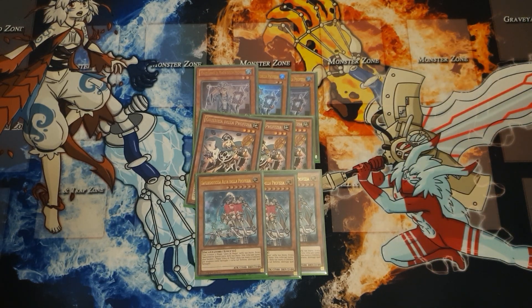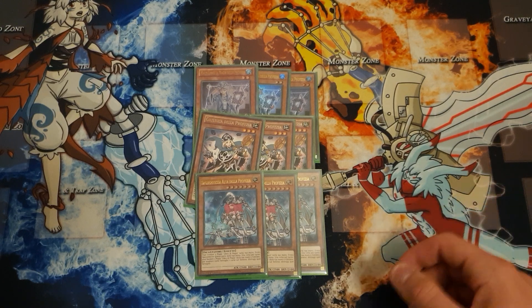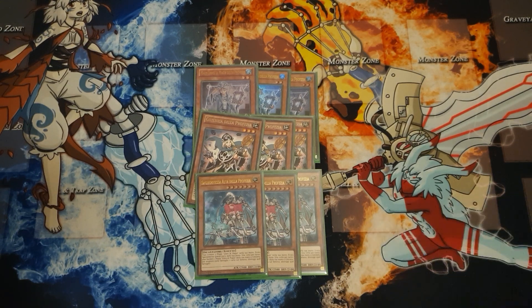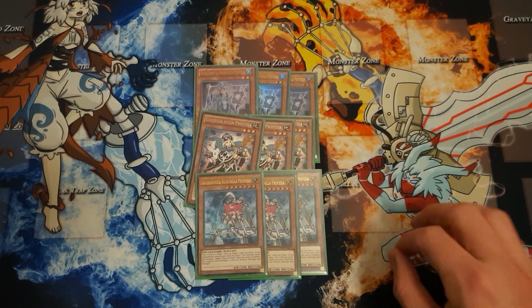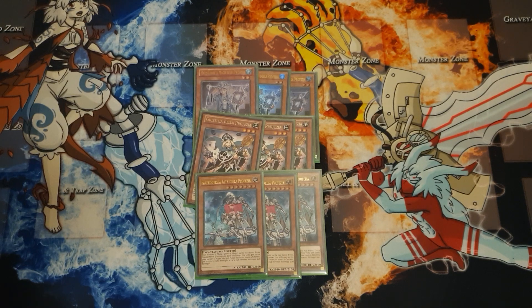Blue Boy is your main normal summon of the deck, especially since he's searchable off Secrets, and he stays on the field — unlike Justice, which is kind of the main weakness of Justice. Blue Boy, whenever he is normal summoned or flipped face-up, gets to search a Spellbook. Justice, if you activated a Spellbook during the turn, you can banish her in the end phase to add a Spellbook and a High Priestess. High Priestess is the boss monster of the deck — reveal three Spellbooks, it's an effect summon so the opponent can chain Maxx C to it, then you special summon it and banish a Spellbook from the graveyard to pop a card on the field. Useful for stuff like Crescent in the early game, and late game you can hold a bunch of these in hand along with a bunch of books and just go ham.